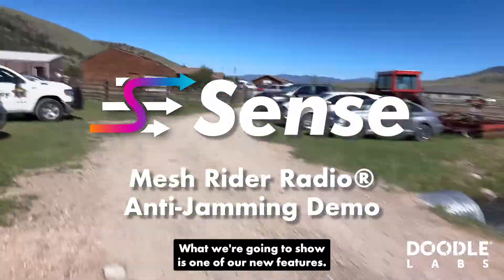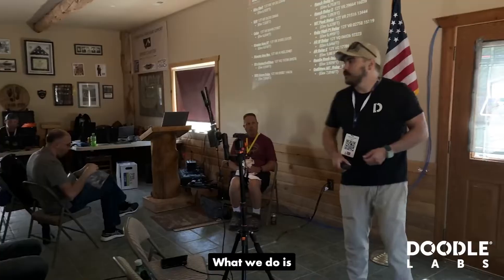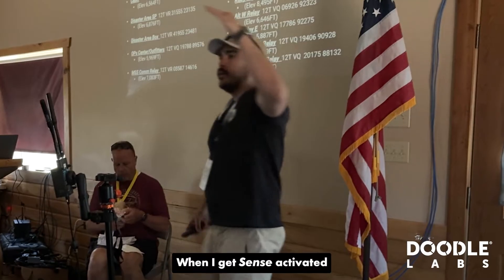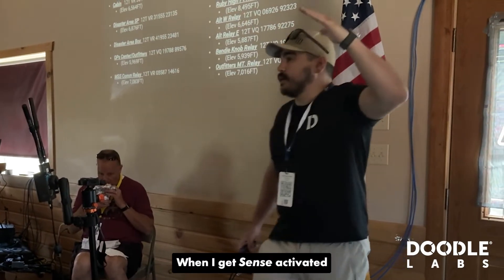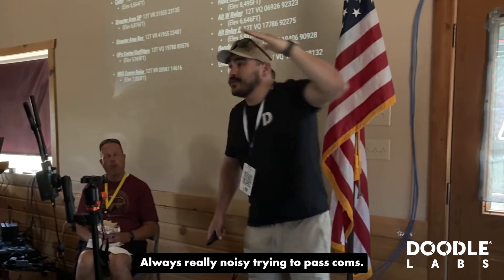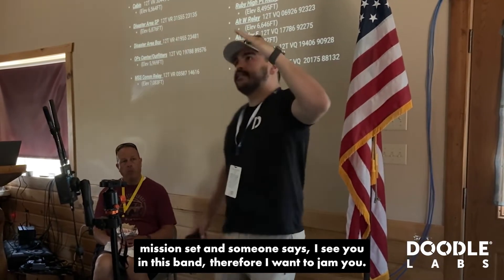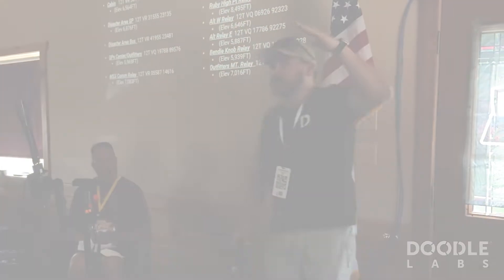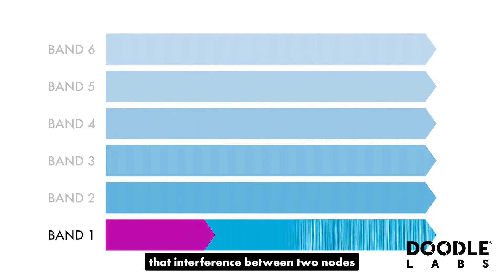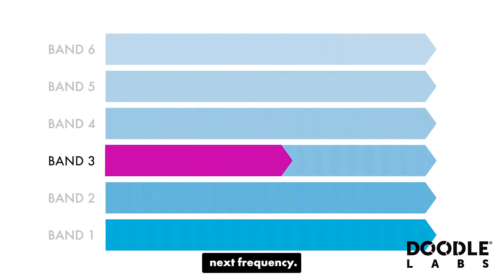What we're going to show is one of our new features called SETS — it's essentially an anti-jam feature. What we do is, if we're good on a link, great, we'll stay on that link. When jamming is detected, whether it's intentional, from an urban environment, or a real-world mission where someone says 'I see you in this band, I want to jam you,' when the jam comes in, our radio picks up that interference between two nodes and moves to the next frequency in the pace plan.